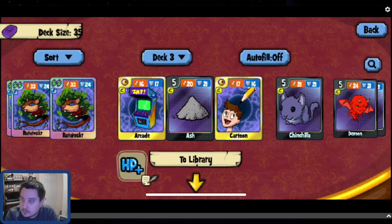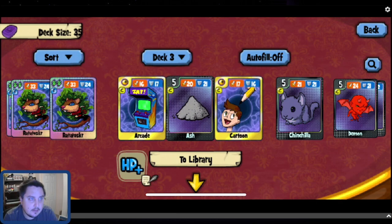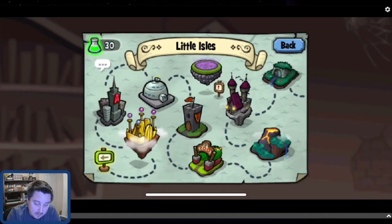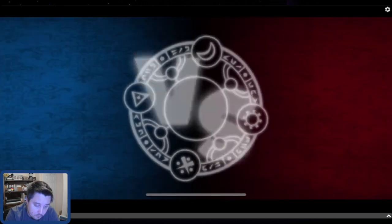Ash was in my heroics deck; it just wasn't in my arena deck because it didn't combo well with the other cards. I had so many onyx cards that some were not in my arena deck. Anyway, I haven't played the game for a couple hours so I need to do all my normal playthroughs. I'll do a little bit of arena and then go on to heroics after.